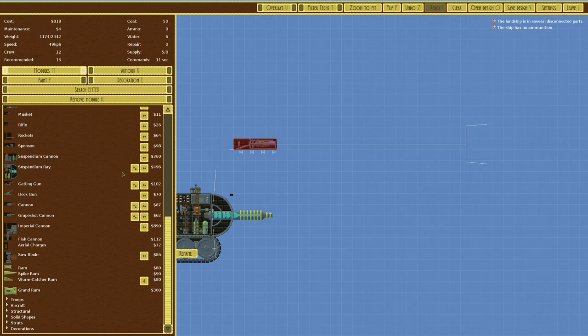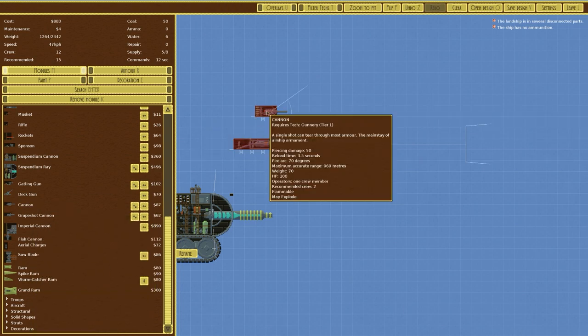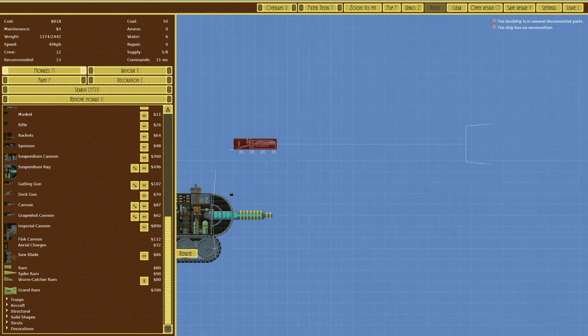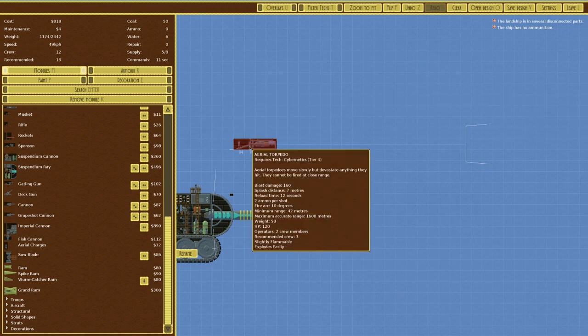Comparing that with the standard cannon in the game: it has a maximum accurate range of 960 metres with 50 piercing damage. So that's why we're going with the torpedo. The difference is this weapon has a recommended crew of three and uses two crew members to operate it — likely three for reloading purposes. It is slightly flammable and explodes easily, so not ideal.